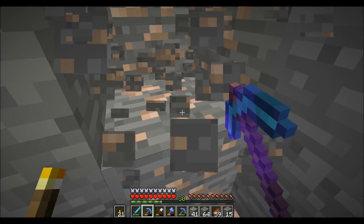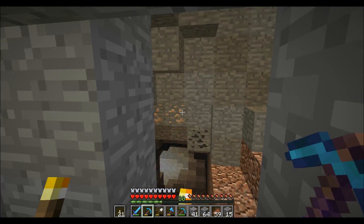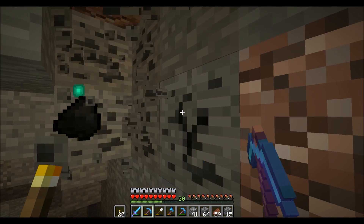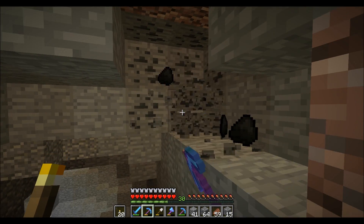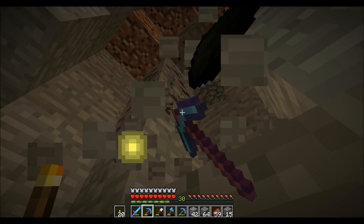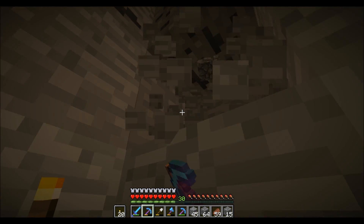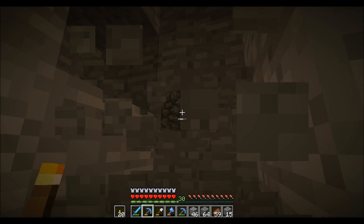Once I get these caves lit up more, that spawner will really start kicking. Because right now, even with that spawner there, the mobs will still be spawning underground because I don't have nearly all the caves lit up down here. So as I cave more and get these caves lit up, the spawner will kick better too. And once that gets rolling, we will be good to go.